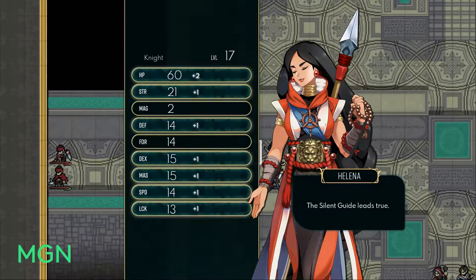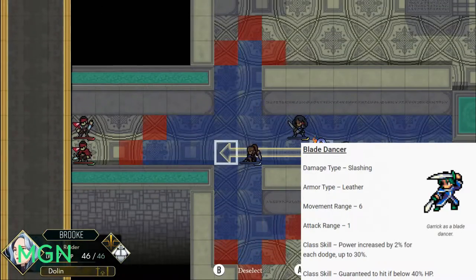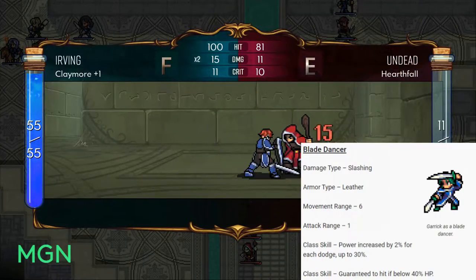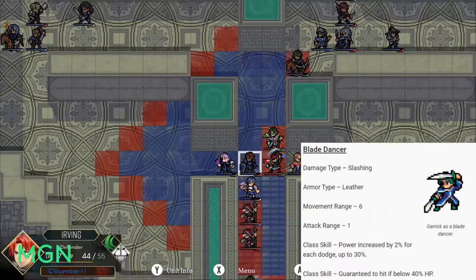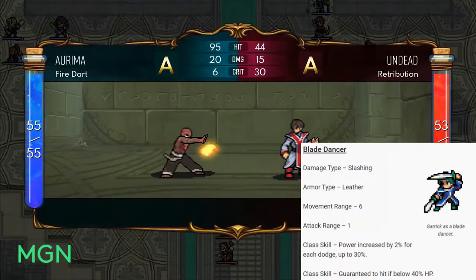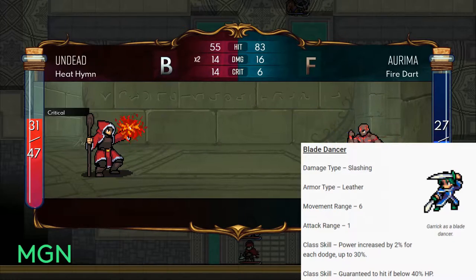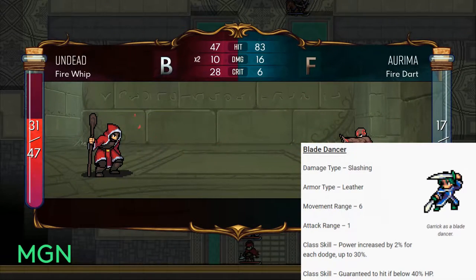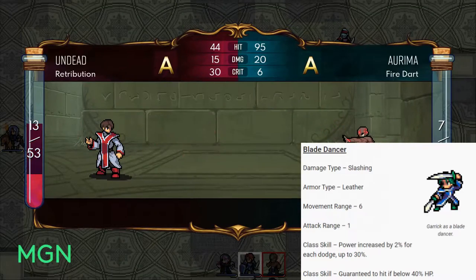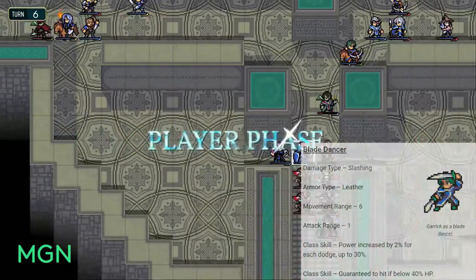The third level 30 option is Blade Dancer. Damage type is Slashing, armor type is Leather, movement is six, and it's a melee unit with one attack range. The first class skill increases your power by 2% every time you dodge an enemy attack, capping at 30 — if you're building a dodge tank with your eternal aspects and class picks, Blade Dancer is a great option to end on. The second class skill guarantees you hit the enemy if they're below 40 HP, so if they're low you're definitely going to hit and likely kill them with the right setup.